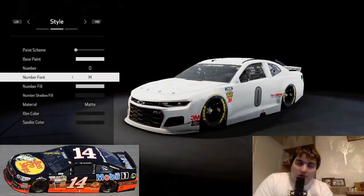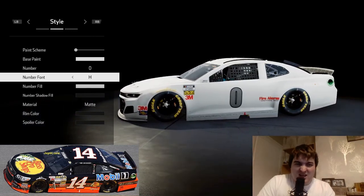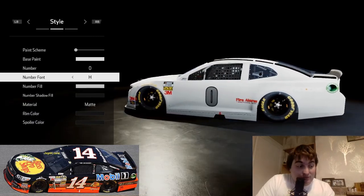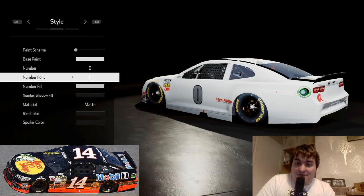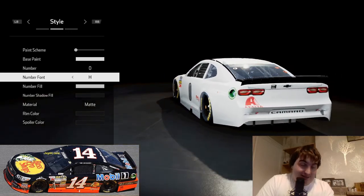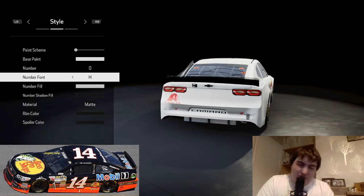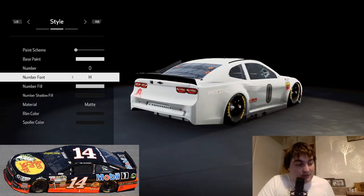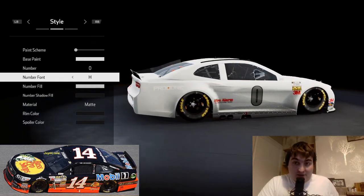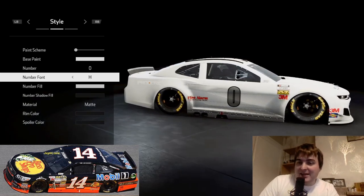Aceman Racing here. The first custom livery for NASCAR Heat 5. I was going through some old recommendations from Matt and just some of the many liveries we have to choose from. As it's Tony Stewart in this game and we've only got 3 liveries of him, we should add another one. So I'm going to do the 2013 Daytona 500 car — a nice simple livery to get us started straight into NASCAR Heat 5.